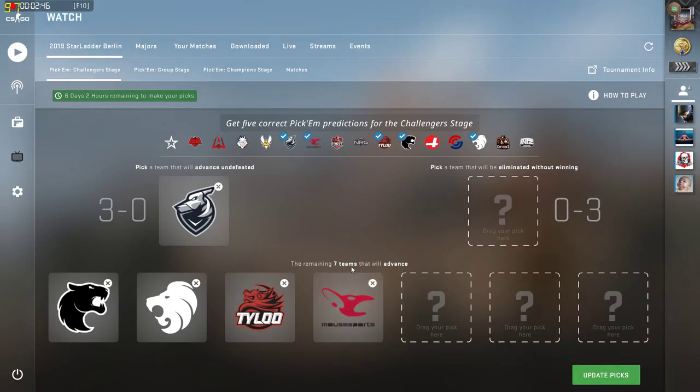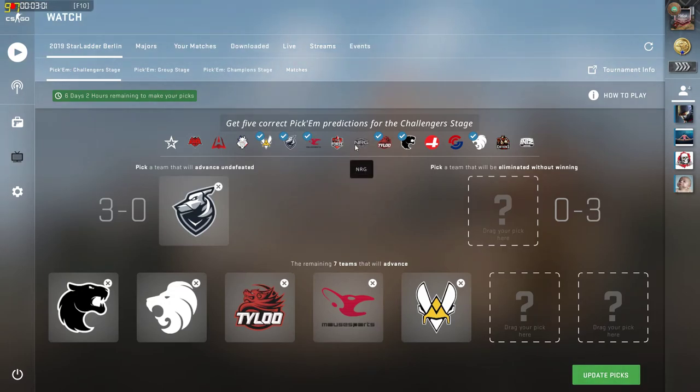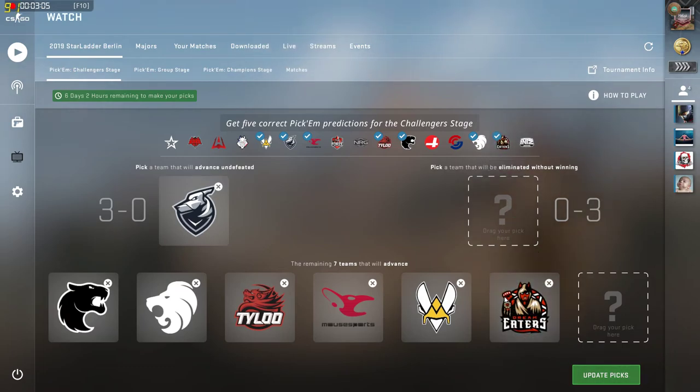Mouse — technically it's a peripheral, but because it's a mouse we can just adopt it for the animal form. Vitality kind of looks like a bee to me. But the rest — fuck NRG, we're not going to pick them and their shit-ass logo. Dream Eater's got a pretty cool logo. Forza's got a pretty cool logo.